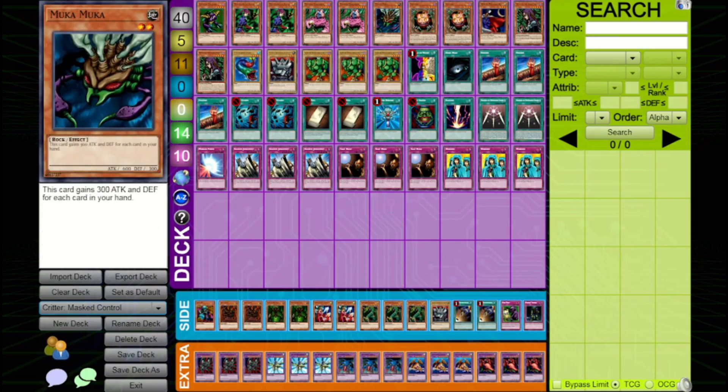I decided to add Mooka Mooka to the deck by switching out the third copy of Masked Sorcerer that was in Jazz's original list. Do I think this changes the deck that much? Not really to be honest, but I do think it's a nice inclusion and it can come in very clutch in certain situations. Providing yourself with more flexibility is always a good thing, so I like its inclusion here.